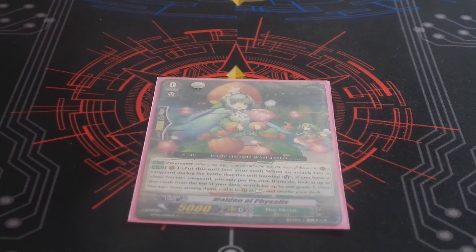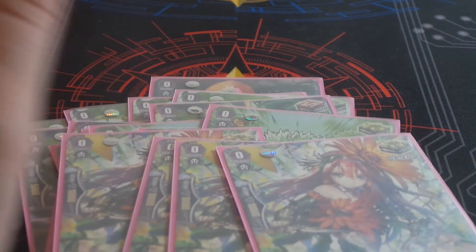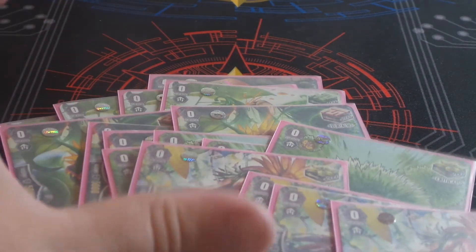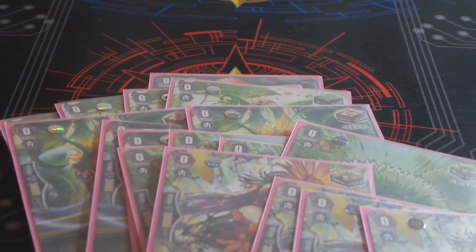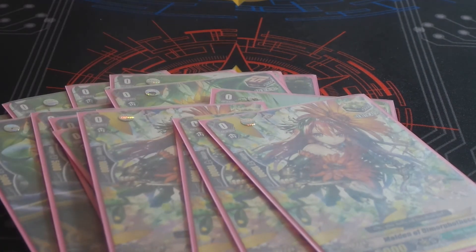The trigger lineup is very basic: four heals, four draws, and eight crits. I don't need to explain why I'm playing crits. Draws are pretty self-explanatory — I wanted card advantage, and heals are just a staple. I didn't run the Stand Trigger because this deck isn't like the GB1 Stand Trigger where you choose two units with the same name, they get plus 5, and you put the trigger back. It's a respectable card, but this deck isn't about having a ton of the same card out — you're just going for strong legioning and strong rear guard columns.